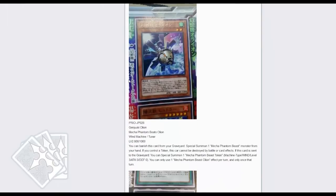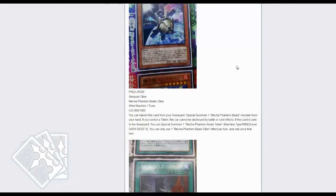The new Mecha Phantom Beast I actually consider really good as well. Basically it is a Machine Tuner — you can banish this card from your graveyard to special summon one Mecha Phantom Beast monster from your hand. Also, if you control a token, this card cannot be destroyed by battle or by card effects. And if this card is sent to your graveyard, you can special summon one Mecha Phantom Beast token. So you get the ability to manipulate and spam tokens, something that we've needed for a while, and when you use it, it gives you the ability to do a lot.